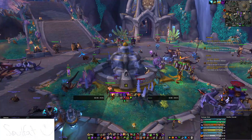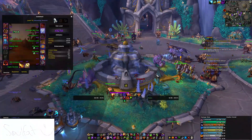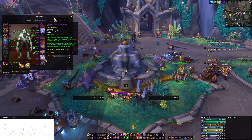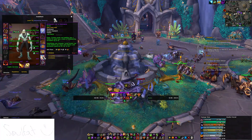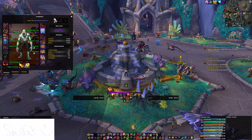Hello, this is Soulfight here with Vibrant, giving you a Demonology Warlock POV of our first Mythic Rashawk kill. Demonology is definitely the play here, especially if you have 4-piece and Clash Trinket. If you do not have those two things though, Destruction is okay on that fight, and Affliction is okay too, but Demo is definitely the best.